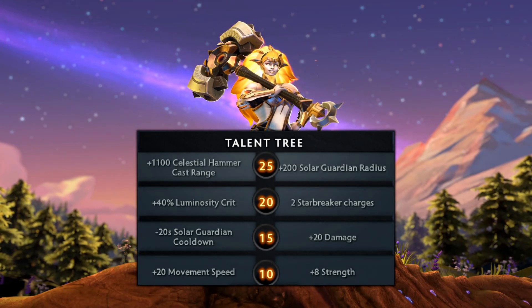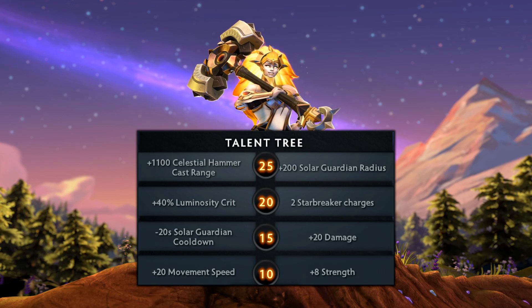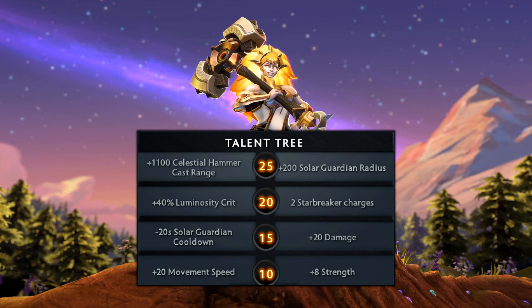The following are Dawnbreaker's talents you can choose from. At level 10, there's a choice between 20 movement speed or 8 strength. At 15, we have minus 20 seconds Solar Guardian cooldown, which takes that from 100 seconds to 80, or plus 20 damage.